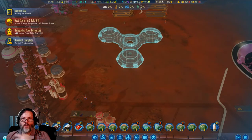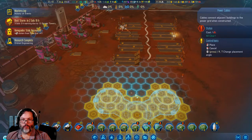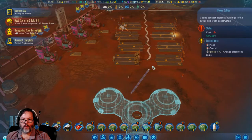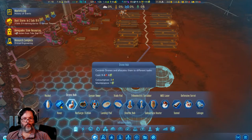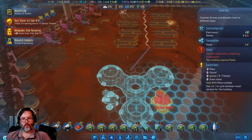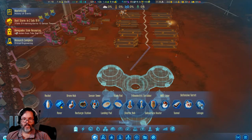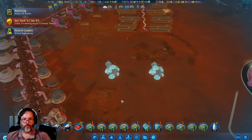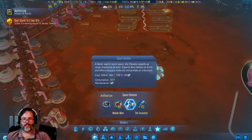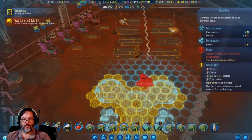Now where does the power come in? Anybody know? Because I don't. It might come in right there — we'll just run it off of that. You guys know I'm not real anal retentive about placement. What the flux capacitor — what the hell happened there? All right, right there, thank you. Another drone hub right there.